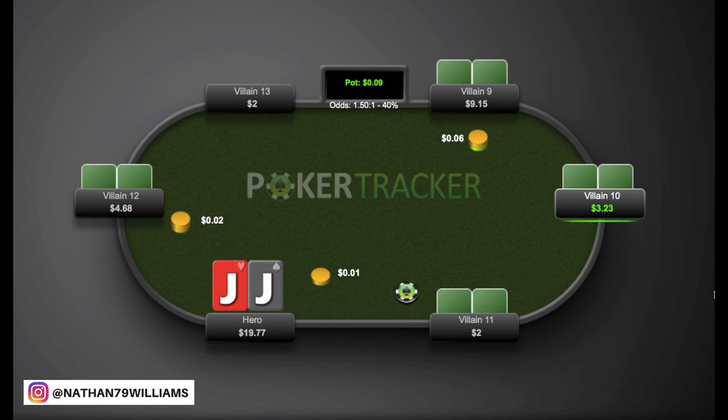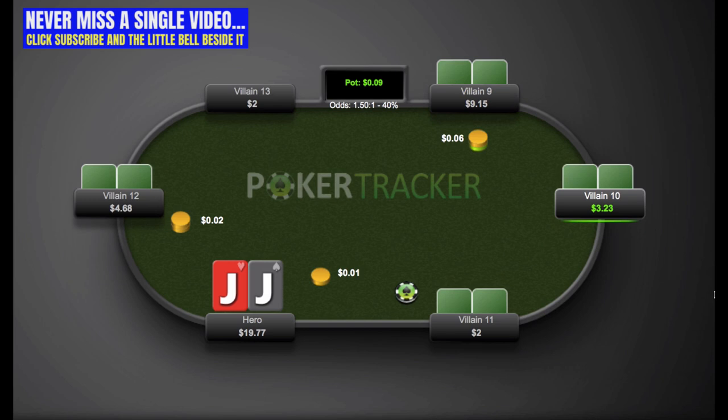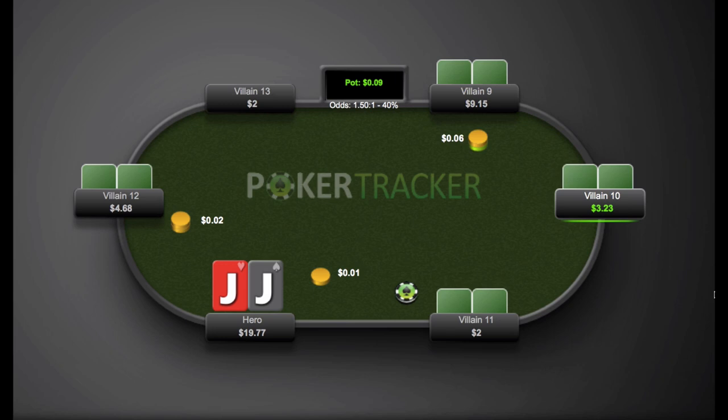It folds to Villain 9 who makes a three-times raise. Before anything else, if you've been watching my videos you already know what I'm going to say: the first thing you need to look at is stack size. Adrian is insanely stacked up — he's got like a thousand big blinds on the table, which is absolutely crazy. Villain 12 in the big blind has over 200 big blinds. Villain 9, the guy who raised, has about 450 big blinds — almost five stacks. This hand is mega deep-stacked, probably the most deep-stacked hand anyone has ever sent me.